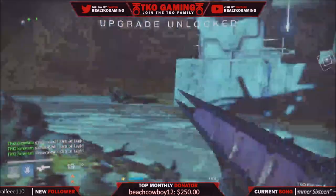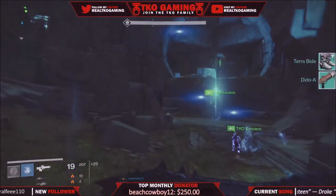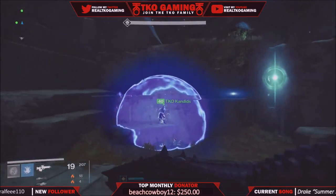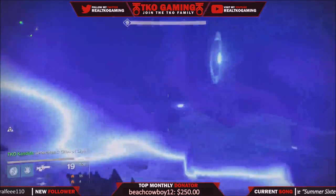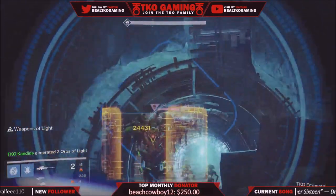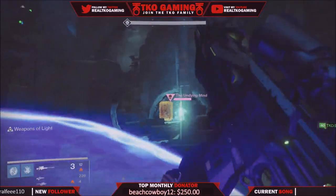I luckily got the Imago Loop to drop in like my fifth try and the rolls were amazing, but out of like 50 tries I only got it to drop once, so it's super rare. This is the Nightfall — coincidentally solar burn — and at the same time we've got Black Spindles that are solar, and we're going to town with Weapons of Light.